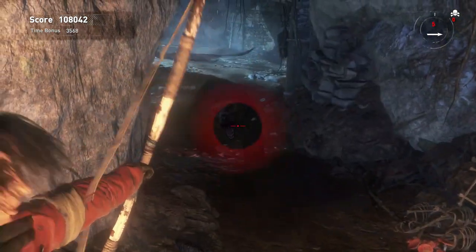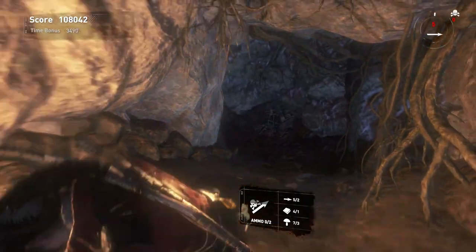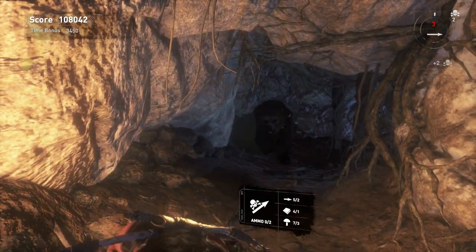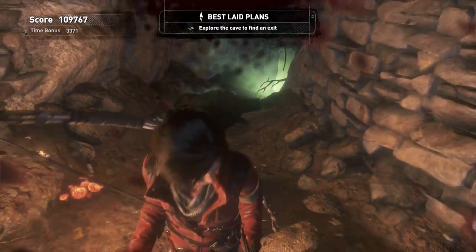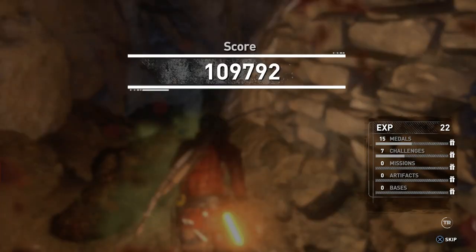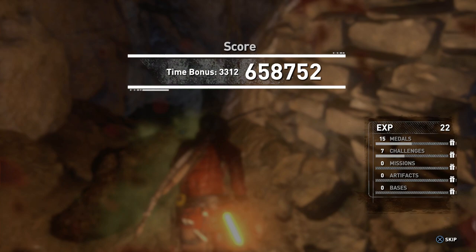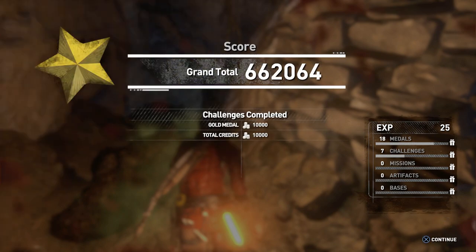So a nice quick one. The next video is going to be a tomb, and it's going to be a quick one, but I will just do a second run of it to get an independent trophy. There we go — he's down. Take a little bit of damage there from the poison, lose a bit of score, but it doesn't matter. As soon as it's dead it finishes the level. 662,000 — not bad. Thanks very much for watching and I'll see you on the next one.